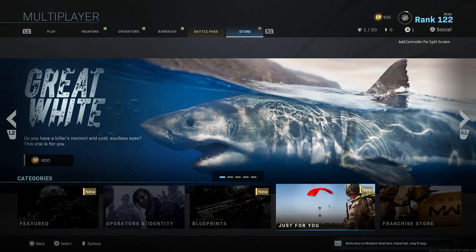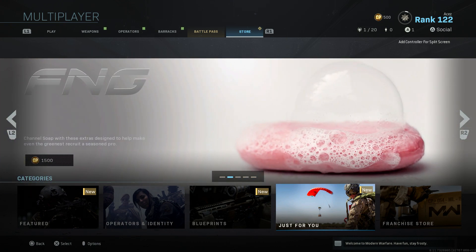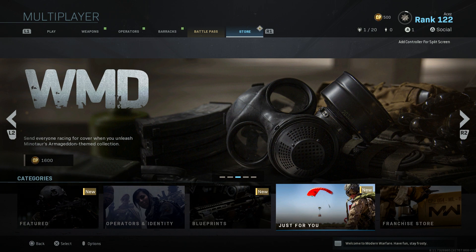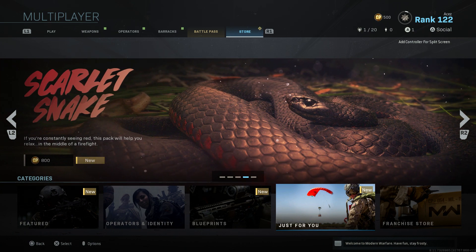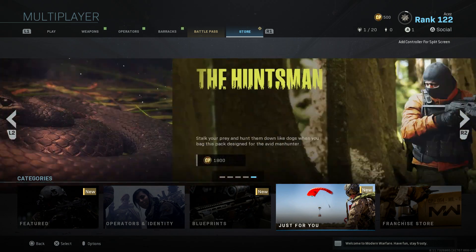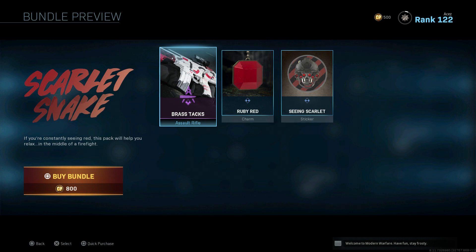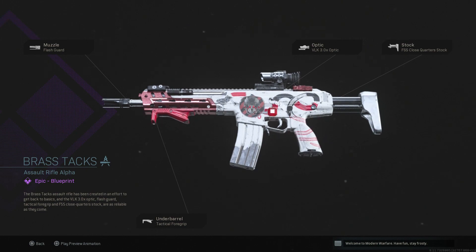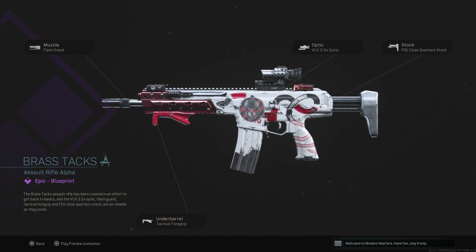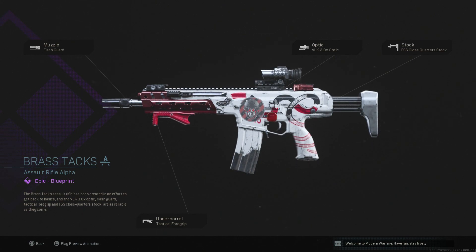We're going to be hitting 4K subscribers before 2020, so make sure if you're not subscribed, you subscribe. Leave a like on the video if you enjoyed it. Check out the sponsors and equipment in the description below. Wait — Scarlet Snake! That is new. I've never seen the Scarlet Snake. Almost left y'all hanging. Kilo blueprint — brass tacks tactical foregrip, flash guard — take that flash guard off — a 3x optic, and the close quarter stock, which increases ADS.